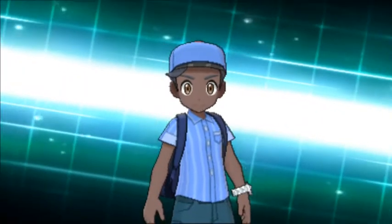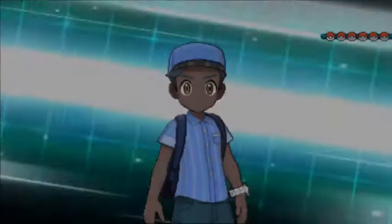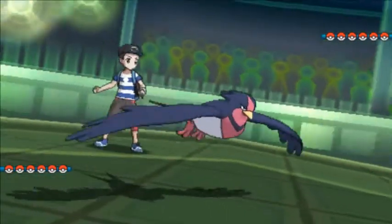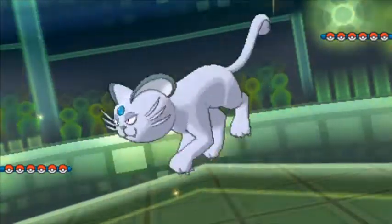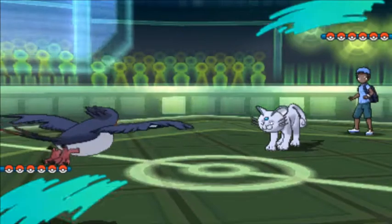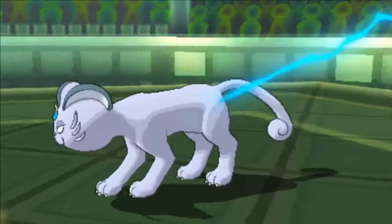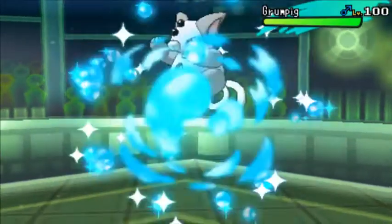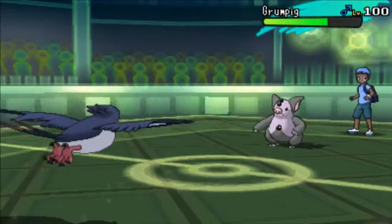I'm going to lead off with my Specs Wello and he's actually going to lead off with his Persian. I know he's going to switch out though, so I'm just going to go for the U-turn, expecting him to switch because it's very obvious he's going to switch out. His Persian is going to withdraw and Grumpig is actually going to come out here. I'm kind of surprised he went into Grumpig on his U-turn, because it does run on like 40%.